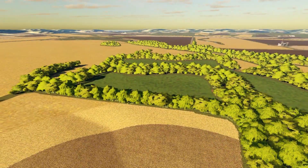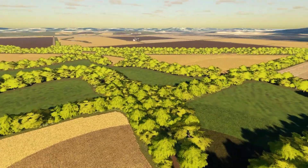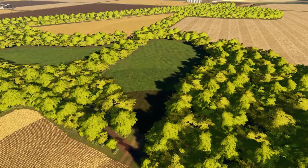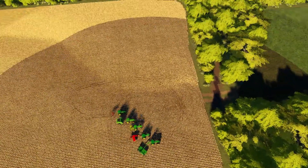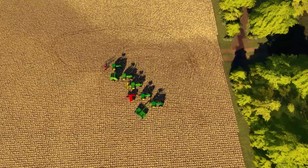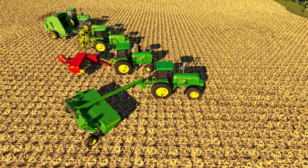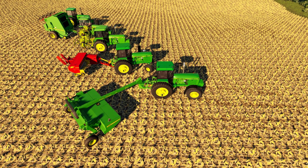We have the field you see directly in front of you, the field behind that one that's also grass, and this field right here that you also see directly in front of you now. And we have this hay equipment that I am way too high above to do it with. Shouldn't be a problem. We're going to mow, ted, rake, square bale, round bale, pick it up. We don't have a bobcat yet. We'll take care of it. This is going to be a fun day.